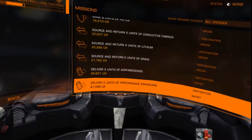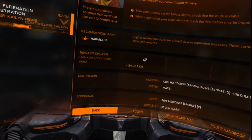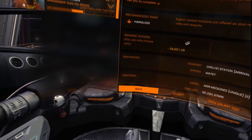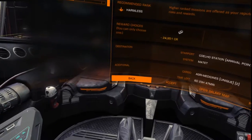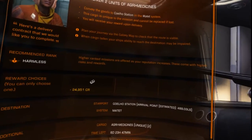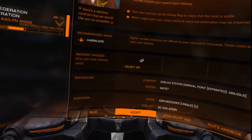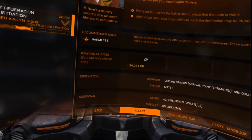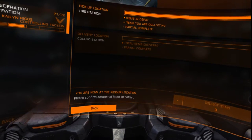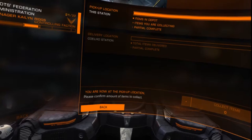Let's see what this says — I have your journey, cargo laden, your ship's ability to reach that destination. So I get 25,000 credits for doing that, but I've got to get to Matete. I have not been outside of the system, let's go ahead and give that a shot. The cargo is a unique commission and cannot be replaced if lost. You will receive the reward on delivery. Okay, so we accepted it. Pick up location: this station. Items are in the depot.